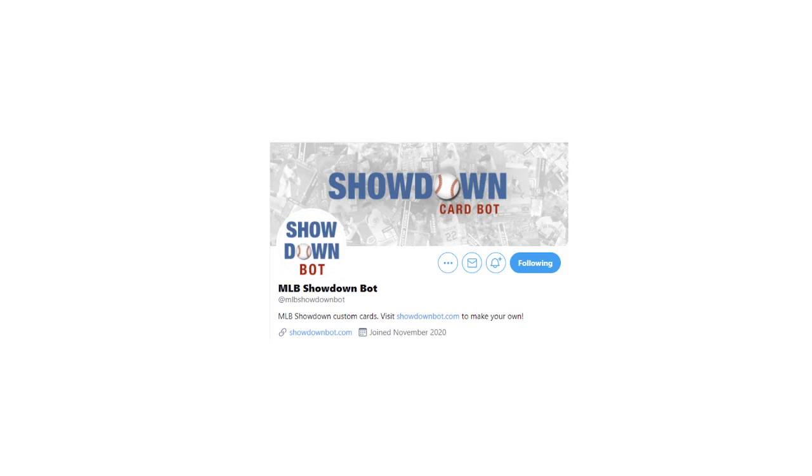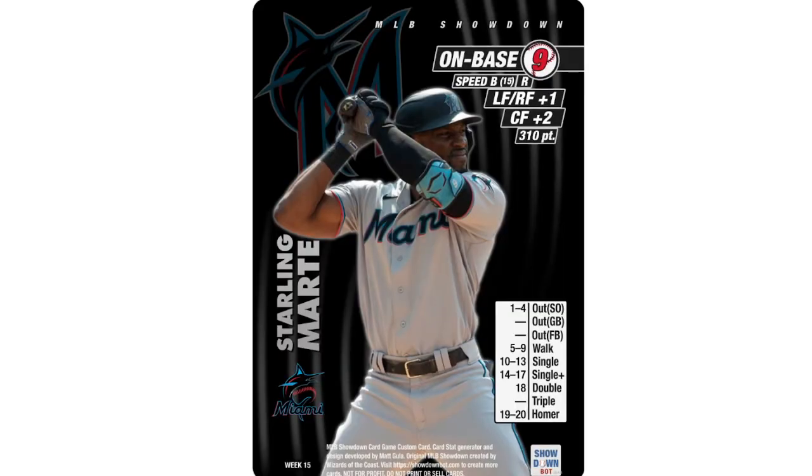Starting off we have Starling Marte. This past week he had a home run, two RBIs, two stolen bases, and five runs with .500 on base. This card is beautiful — nine on-base, multiple outfield positions, 310 points. This card actually feels like a really good deal. Five-nine walk range is not too bad, one through four strikeout is whatever, but I wish he had a little bit more on the back end.